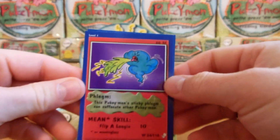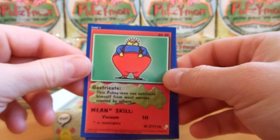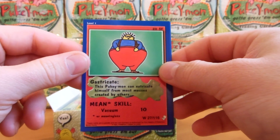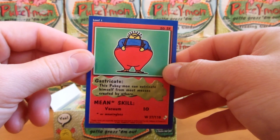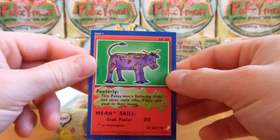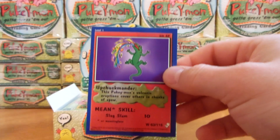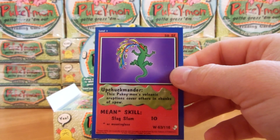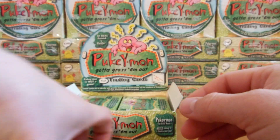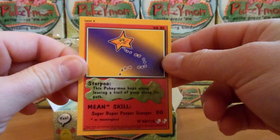And there's Phlegm, Gastricate — that's the huge fat guy — there's Festerly, that's the disease-ridden horse or something like that. And there's a cool one: Upchuckmander, a play on Charmander. And another uncommon: Star Poo.